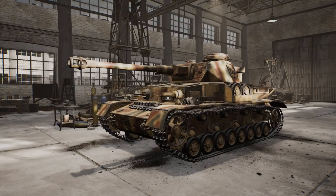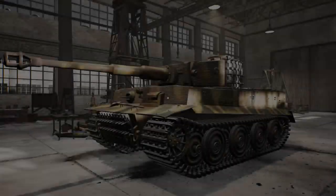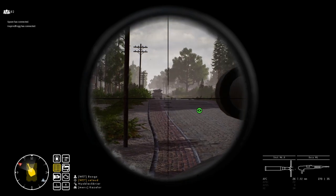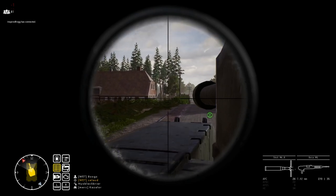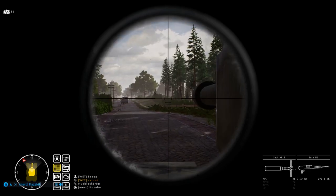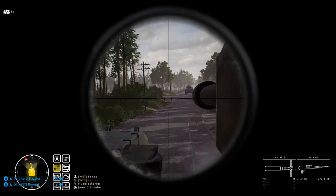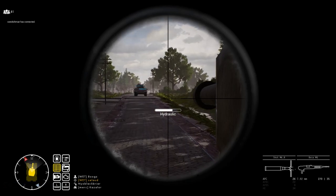For the late war tanks, there is the Panzer IV H, the Panzer IV H with side skirts, the Panther, Tiger, King Tiger, Puma, and the Stug 3G. When operating all of these vehicles, your best choice is the APC-BC-HET, except when you're in the Puma, because it gets APC-HET, so it doesn't get a ballistic cap. This round provides great penetration, ballistic and post-penetration effects, but when you need it, they all come with APCR for those crucial must-penetrate shots. I do suggest always loading the APC-BC first.